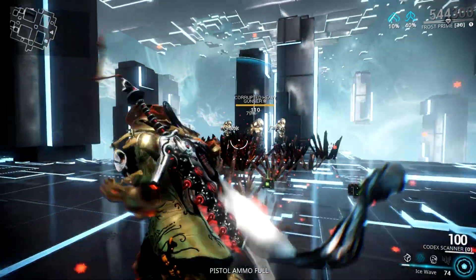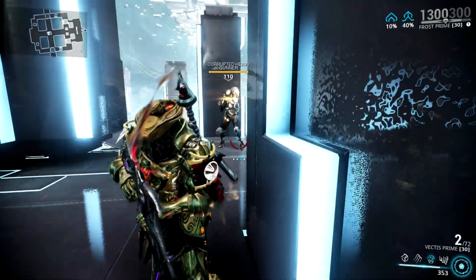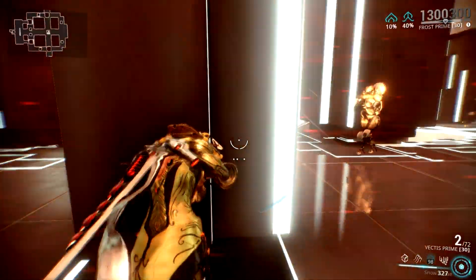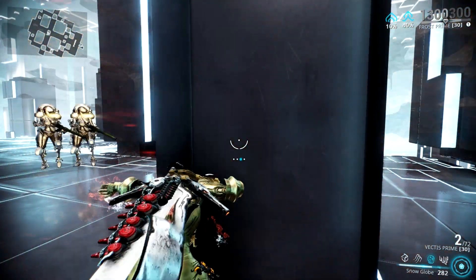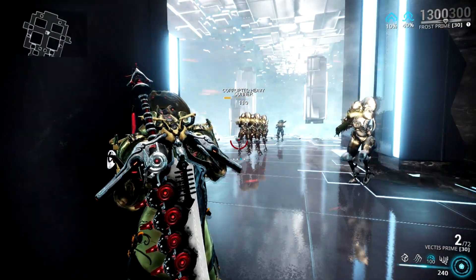I'll discuss the augment further when I show you my build. For now, let's proceed to Frost's third ability, the Snow Globe. When Frost casts his third ability, he creates a protective globe of ice which protects you and your allies from outside attacks and incoming projectiles. The health of the globe is affected by power strength and armor mods, and upon activation, the globe will be invulnerable for 4 seconds at max level. The incoming damage absorbed during the invulnerability period is converted into health and added to the globe's health. Snow Globe can be recast multiple times, but a maximum of 4 separate snow globes can exist at any given time. Casting a new globe after reaching the maximum will remove the oldest globe. Casting Snow Globe while inside an existing globe will remove the older globe and combine the total remaining health of both globes for the newer one.